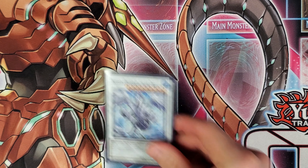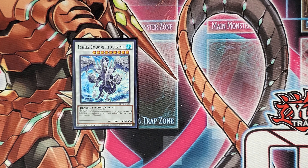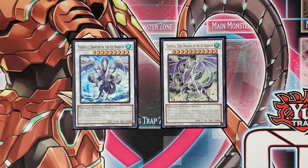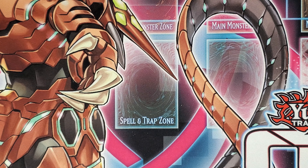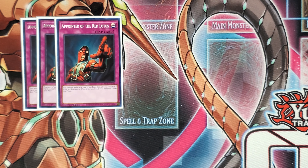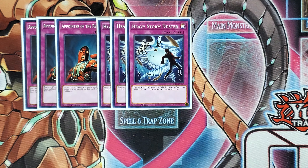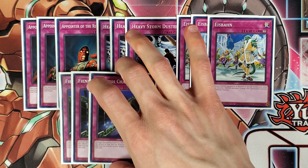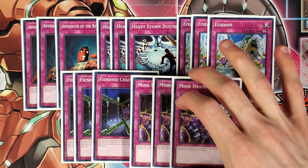And to round it out for the extra deck, of course I'm still playing the 1 Trishula Dragon of the Ice Barrier and 1 Trishula Zero Dragon of the Ice Barrier. The side deck for this week is exactly the same as the two previous weeks, with 3 Apointer of the Red Lotus, 3 Heavy Stormduster, 3 Ice Spawn, 3 Fiendish Chain, and 3 Mind Drain.